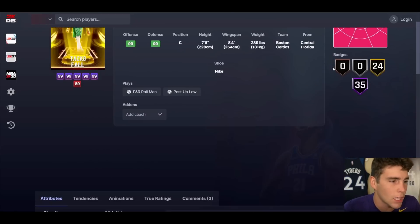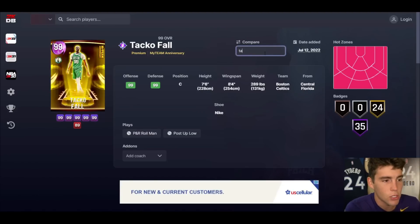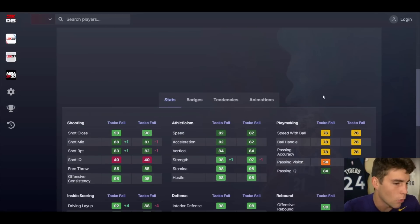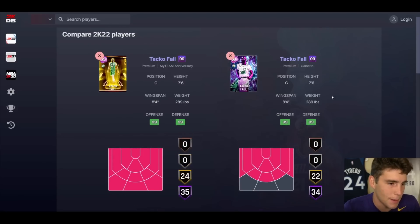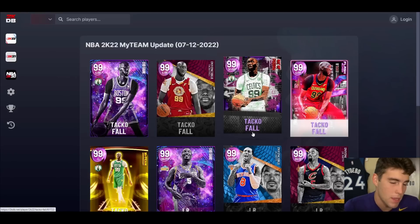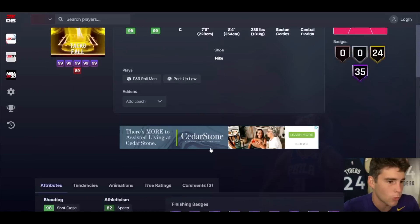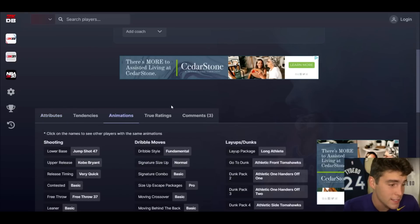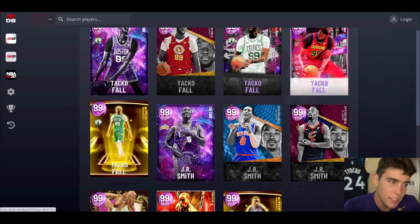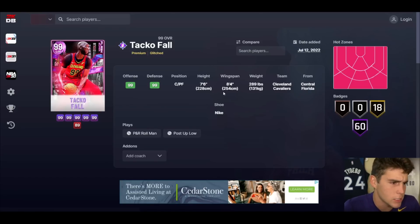Moving on to Taco Fall — 7'6" with an 8-foot wingspan. This Taco is a better version than the Galactic Taco. The main difference I see is hot spots — this new Taco has them and the Galactic version doesn't. If you held on to the Galactic Taco, you can still run him, but this one is going to be dirt cheap and will be one of the best centers in the game for his price. If you held on to Galactic Taco like me, you're in for a struggle.